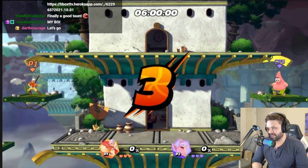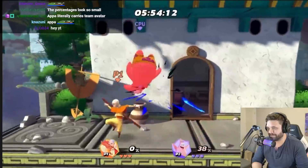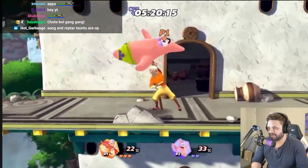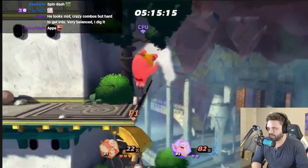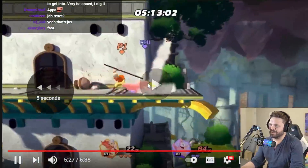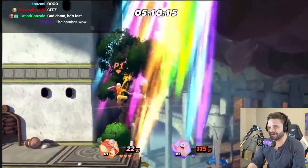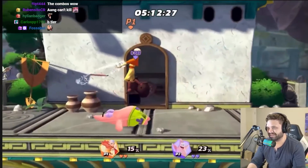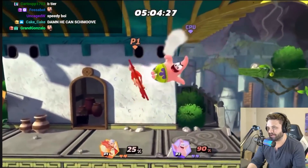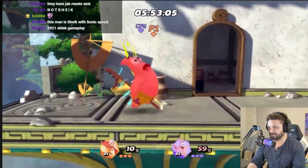Play nice. The combo strings pretty well — you just run up and start with the wind sphere. Jab, cargo throw, up tilt, nair. Jab, up throw, up tilt. Oh my god, this is nuts! Jab resets confirmed. Hit him down, jab reset, strong up, strong up — yeet. This is just jab resets. Character looks really good.